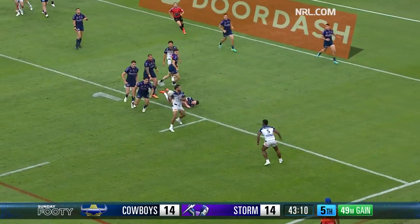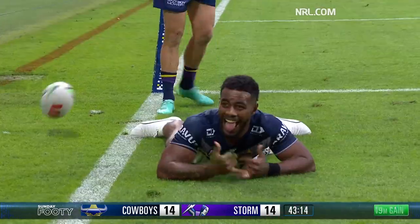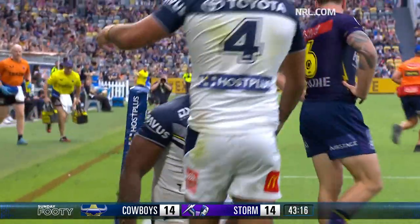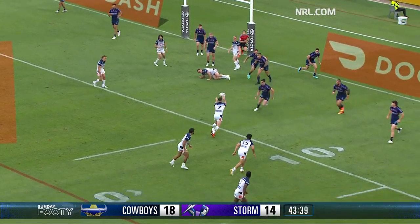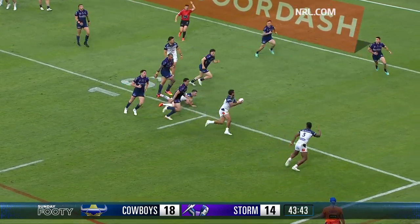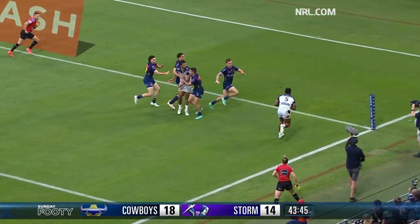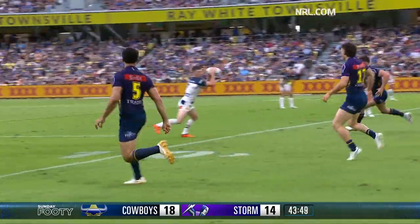Robson passes for Townsend, floating ball, touched by Melbourne — six more. Hicku dummies. Valamé with a hat-trick on Cowboys debut! Ball came off Reece Robson, got the six again. There's Xavier Coates with the hand. Peter Hicku regains possession, and Semmy Valamé with a hat-trick.